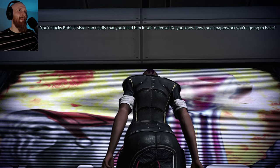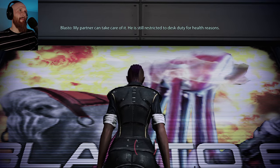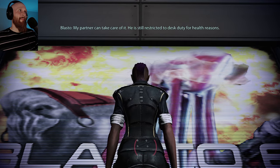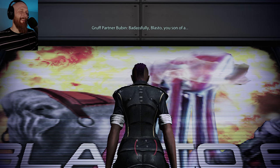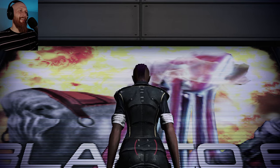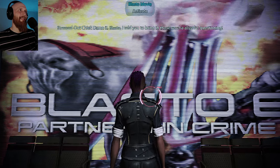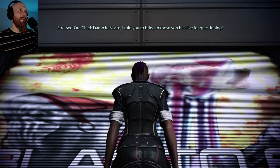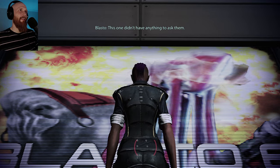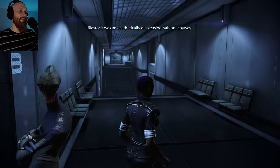'We do not retire for another two solar days - please refrain from sleeping on the job. Badassfully.' 'We got the Fortia - buy the book.' 'The entire Fortia Embassy burned down.' 'Do you see how my suit is bulging? The Torian counselor is in here with me - up my cloaca.' 'Nobody would be happy lodged in your cloaca, chief.' 'Your lucky Buben's sister can testify you killed him in self-defense.' 'My partner can take care of the paperwork - he is still restricted to desk duty for health reasons. Badassfully.' 'Blasto, you son of a-'